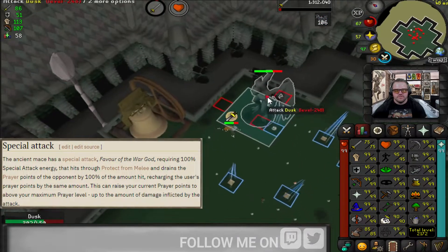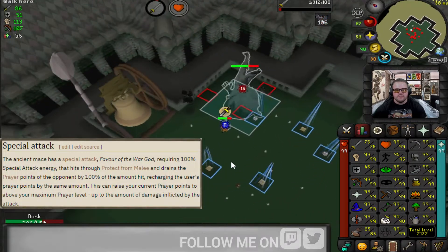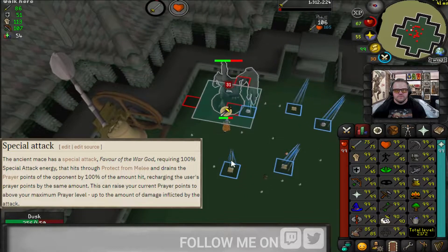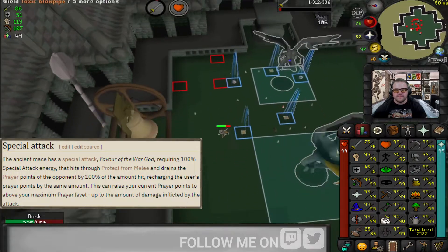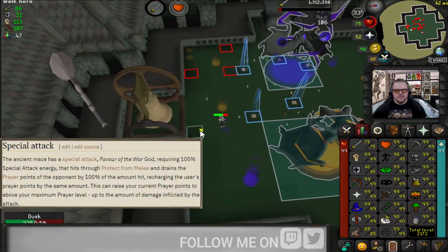Another thing I did was use the ancient mace special attack, which a lot of people don't know about — for the amount you hit, you heal your prayer points over the top of 99. So I actually started this whole run with 132 prayer points because my maximum hit is currently 33.